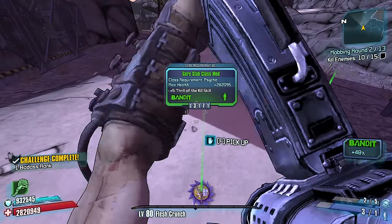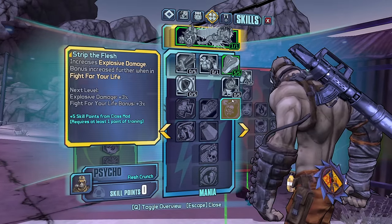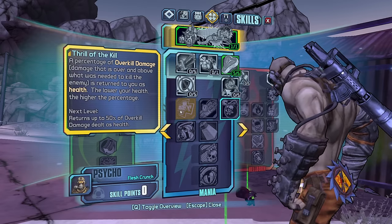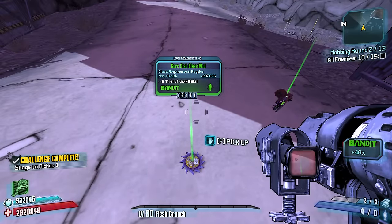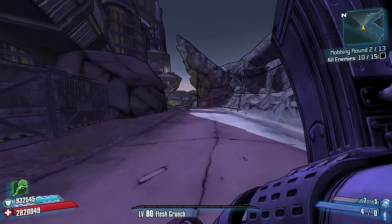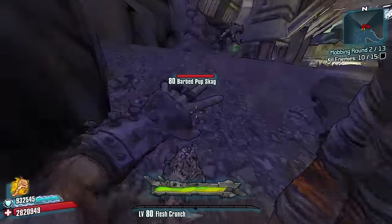So what do we got? Max health and Thrill of the Kill. What is Thrill of the Kill? I believe it's this skill — Thrill of the Kill: a percentage of your overkill damage is returned to you as health. It could be insanely good. I had my melee damage weapon out, so hopefully I do some more melee damage here.